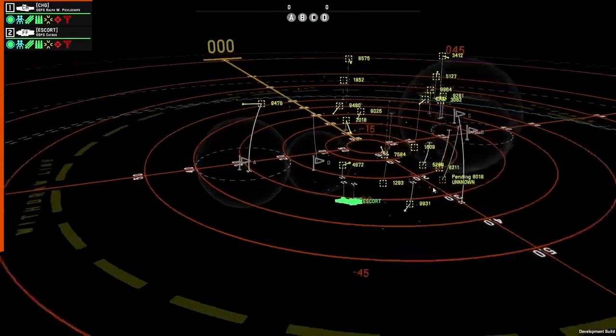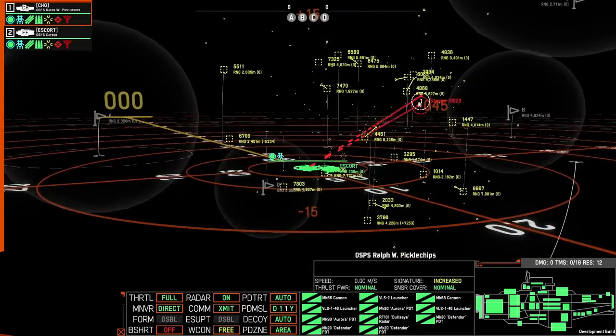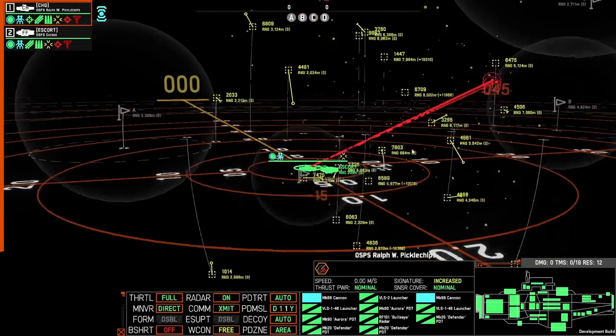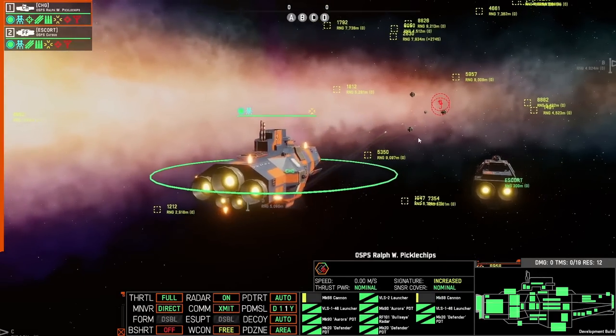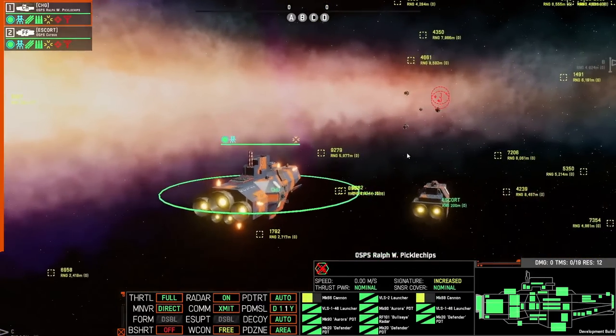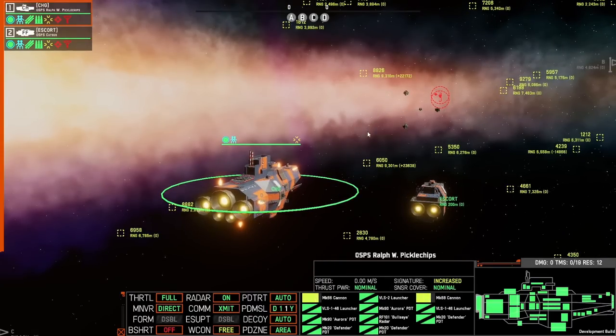And then finally, we have a new mechanical feature: jamming strobe bearing lines. You'll get one of these for every active jammer. They are able to be fired on — you can right-click them and treat them like any other track. So that should make it a little easier to fire home-on-jam missiles down a bearing, for example. The only difference from something like an ELINT lob is that these don't show up when you don't have the ship selected, so you only see where the jamming is coming from for the ship you currently have selected.